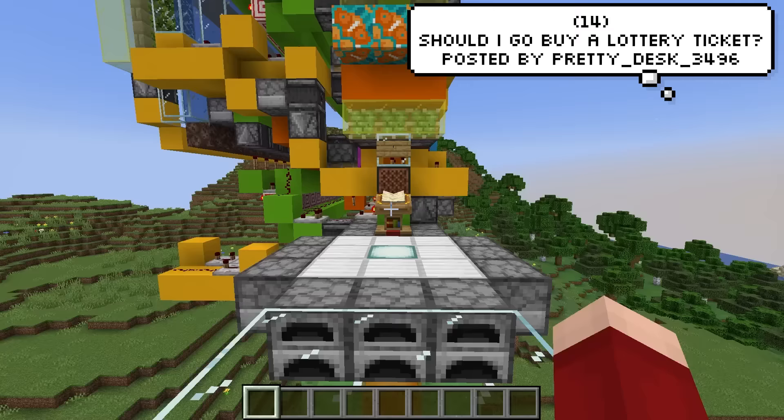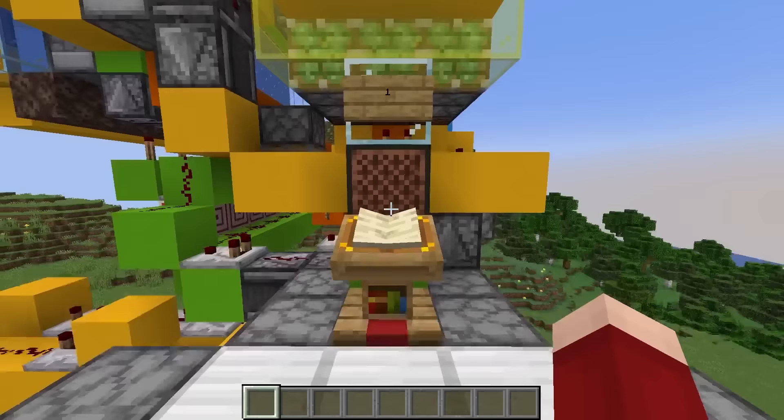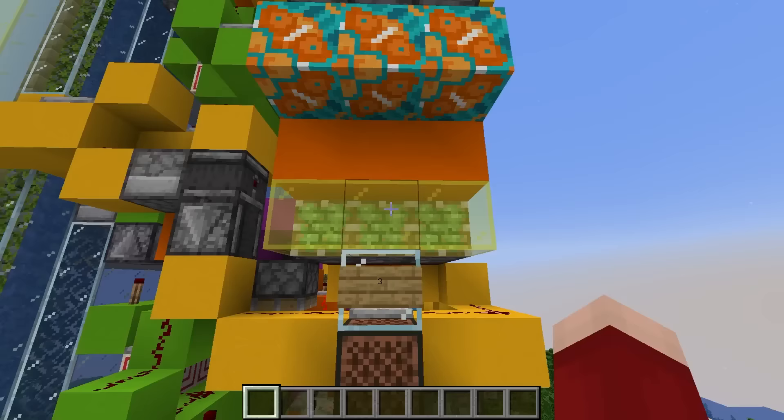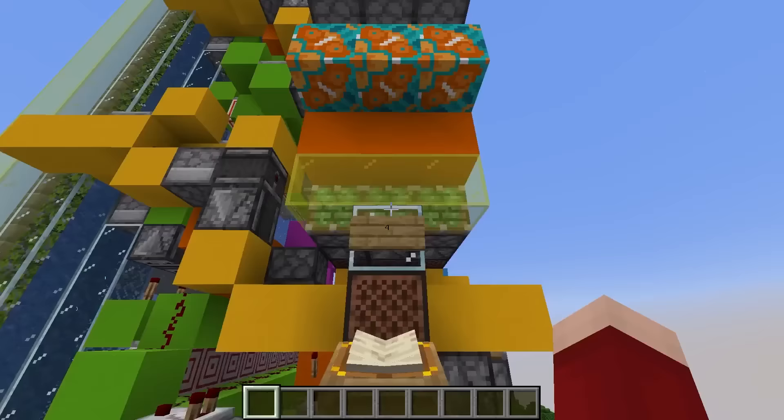I actually love these kinds of redstone builds — they're pretty clever. A player by the name of Pretty Desk 34 has made an elevator that lets you select which floor you want to go to and it just works perfectly. It's a little loud though — you'll definitely know someone's coming because you'll be deafened by the time they get there.